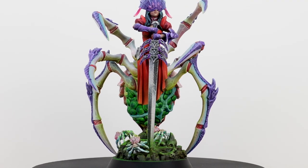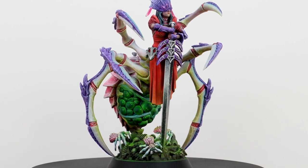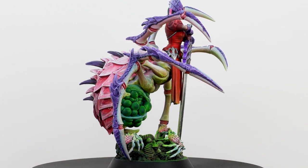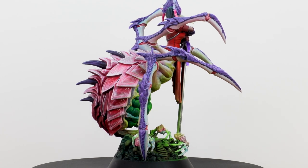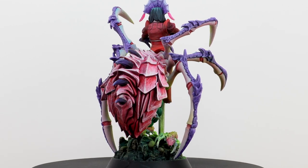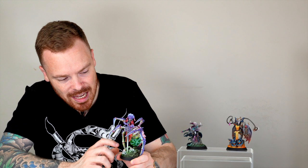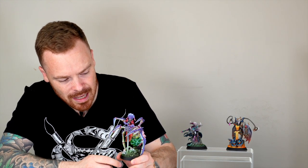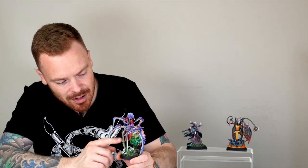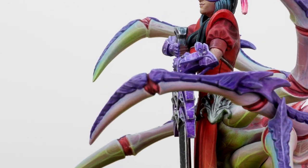Last but by no means least, we have the Spider Queen Isidore Spinnerette — what a model to finish off this showcase video. When I first saw this I was absolutely blown away by all the little details. You've got these really cool little spiders on the base scuttling around, with that lovely green OSL emanating from the egg cluster hanging beneath Isidore's chest area — a really awesome detail with catch points on the individual eggs.